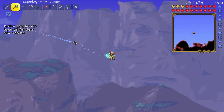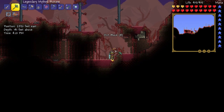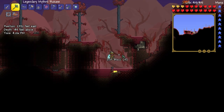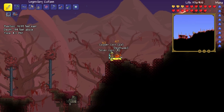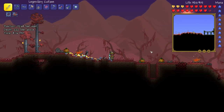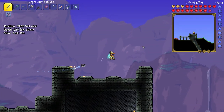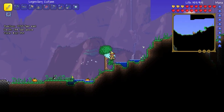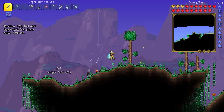Let's mine some of this dirt — it doesn't look like dirt but it is. Get the dirty dirt. No worms. We got some deathweed, I'll put that away later. I've still got a bunch of pumpkins in this world from Halloween, which was like six or seven months ago. This let's play has been going on quite a while. I'm very happy with it — twice a week. This is episode 41 or 42, I believe.